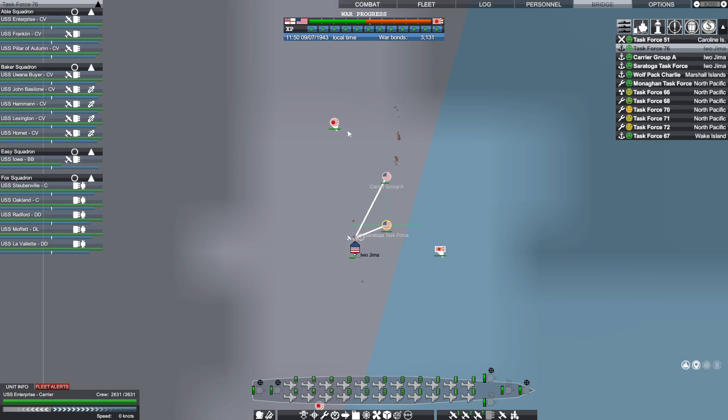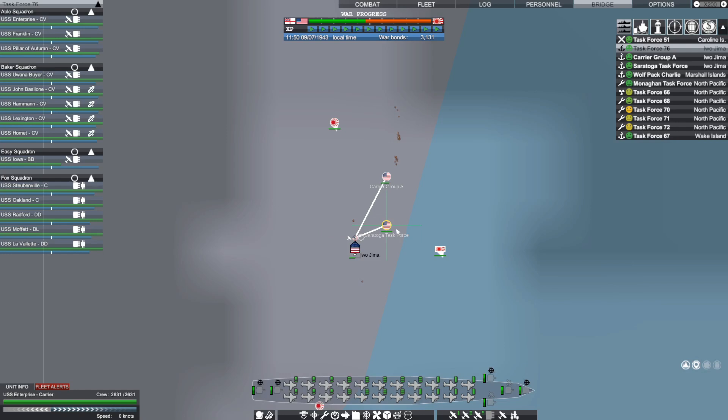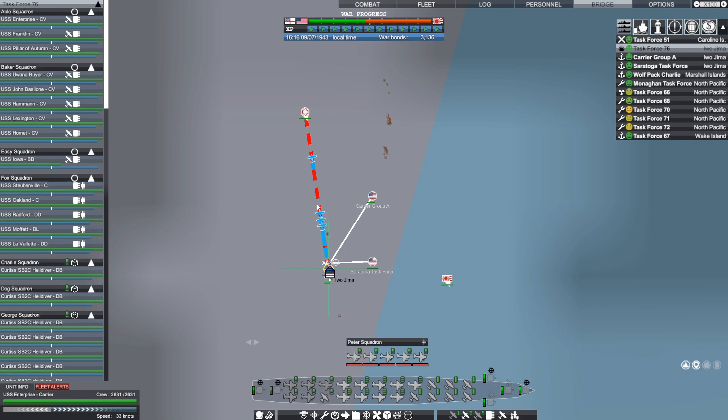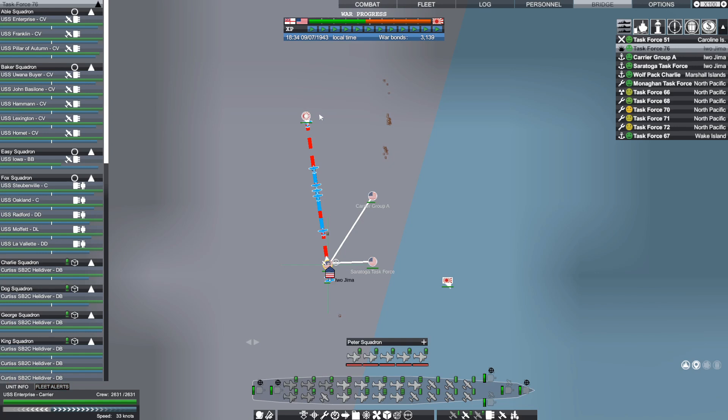This might seem like overkill, but he's sending five destroyers, a light cruiser, and a heavy cruiser down toward Iwo Jima, and I've got a task force that currently has eight carriers in it. So let's go ahead and deal with him — let's see how quickly eight carriers can take out seven ships. It's just a small group of dive bombers heading out first because we're still in the process of getting refit, but I would imagine this fleet is going to cease to exist in just a matter of moments. And it did.